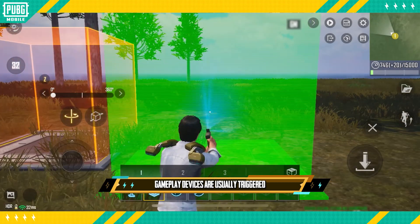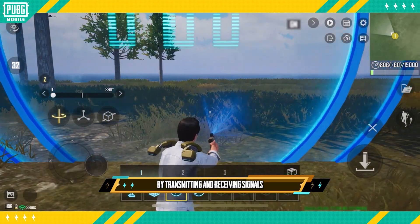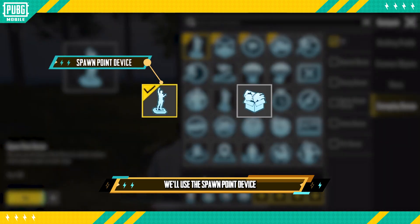Gameplay devices are usually triggered by transmitting and receiving signals. We'll use the spawn point device and item issuance device as examples.